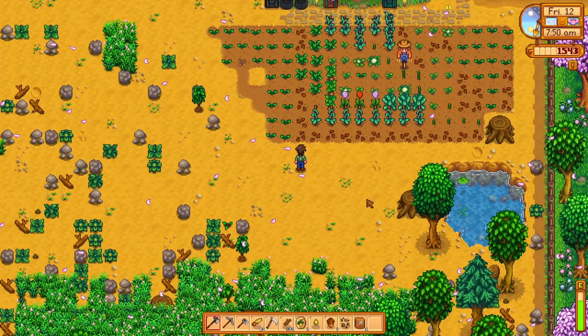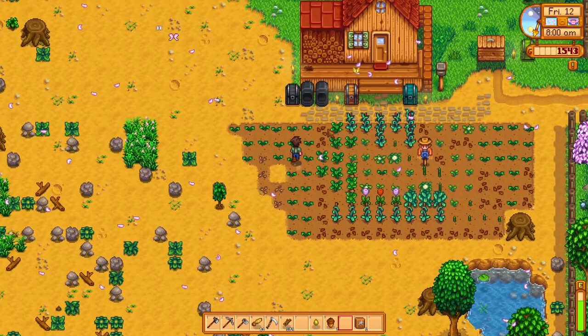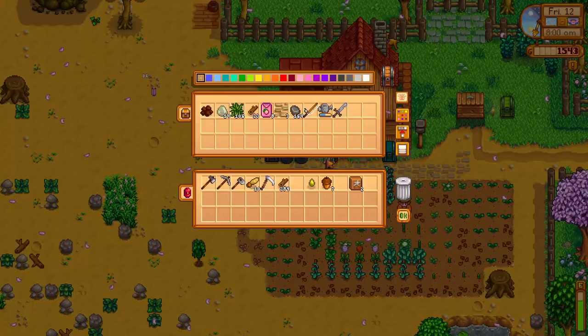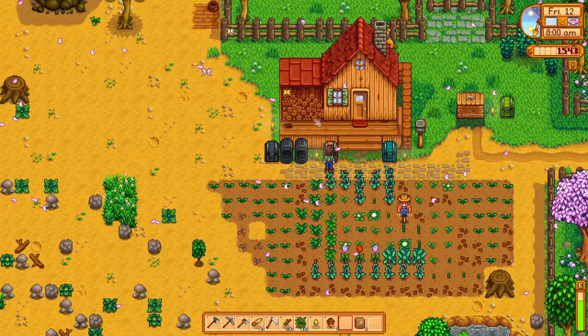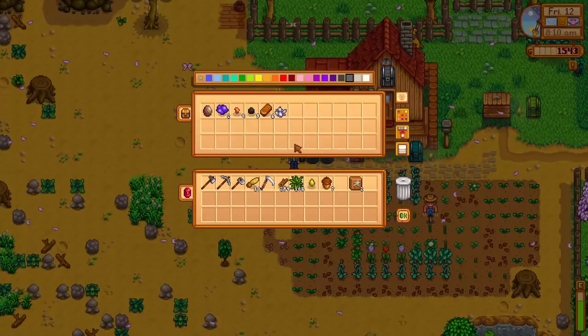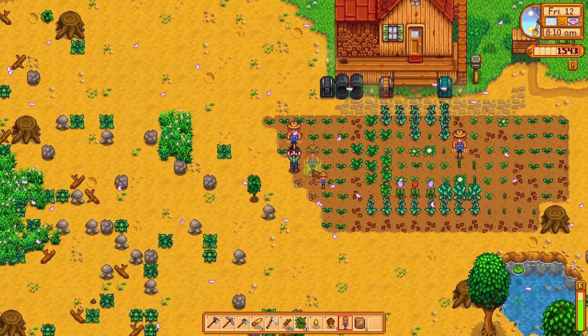I'll plant that down and then put the rest of the seeds down — one, two, three. Now I'm going to look at how to make a Scarecrow. We need wood, which we have, coal, and fibre. The fibre is here and coal should be in this chest. Let's make a Scarecrow — that will keep our crops safer for a little bit longer.